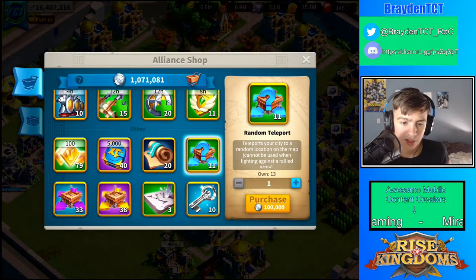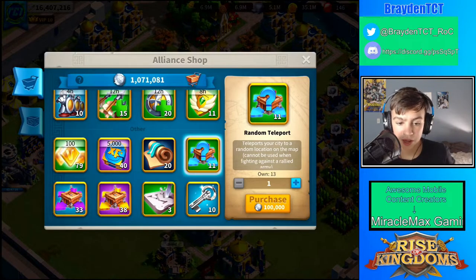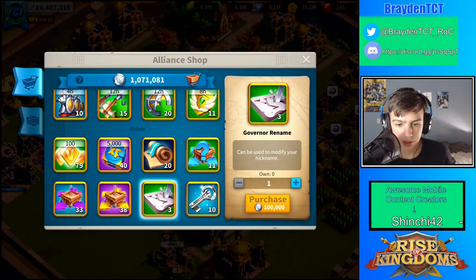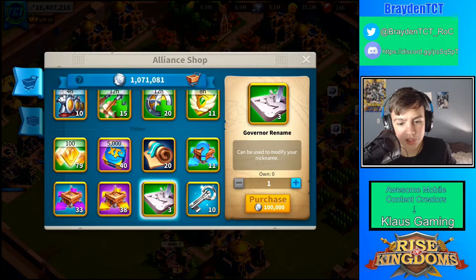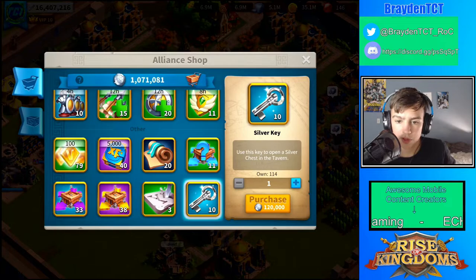Random teleports — you already know you have a ton of these and you've probably never used one in your entire life, maybe unless you've been trying to escape from an enemy. Governor renames are actually somewhat useful if you don't like your name and want to change it — those can come in handy for some players.